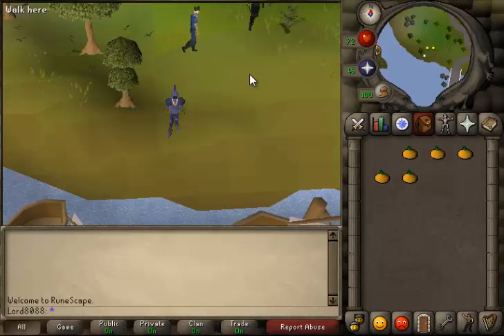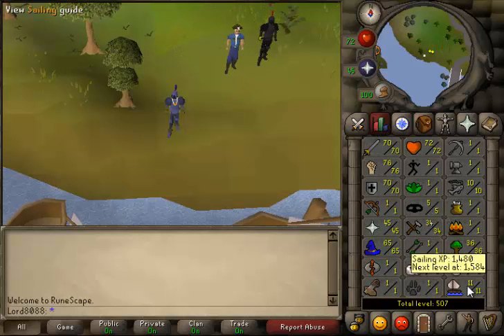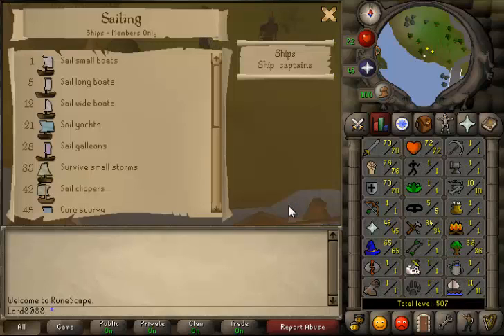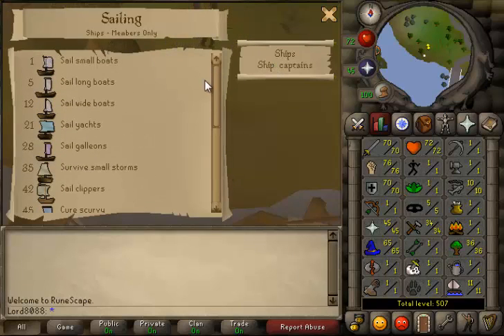But as you lads can see when we go in game, we're in the south of Draynor and as you lads can see there's actually a proper skill — it's actually in the skill slot. So if we go view sailing guide here lads, it shows a whole lot of boats you can sort of use, different boats at different levels, and captains and stuff like that.